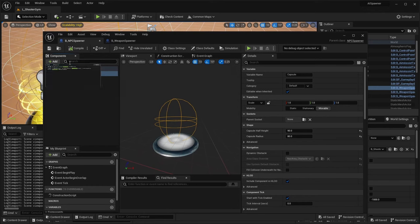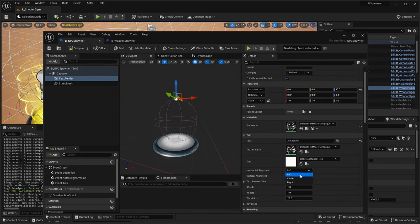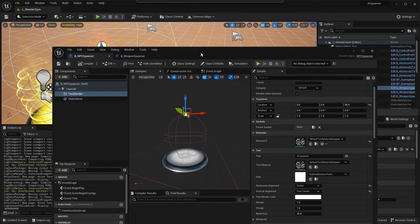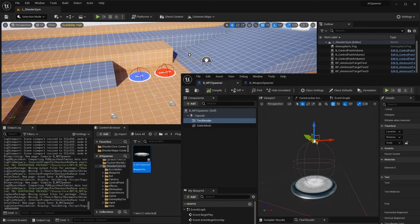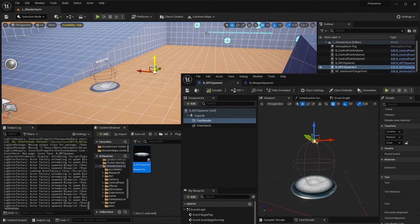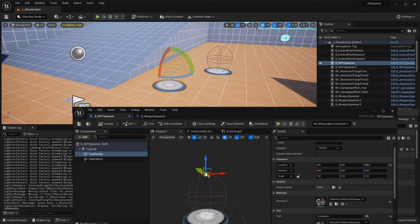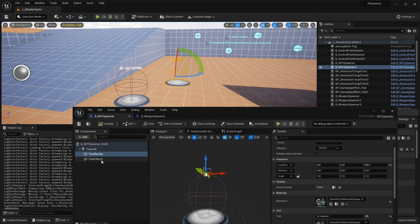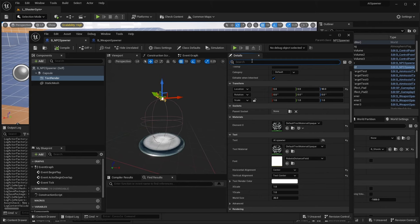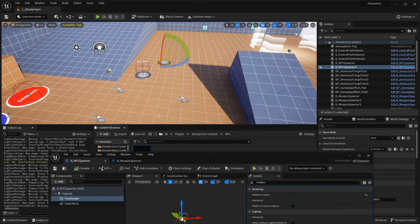Our bots are going to spawn right in the middle of the root component. I like to add a text render for editor blueprints just to write a note about what this is, so I'll call this one AI Spawner. Align it, put the spawner in the level, raise it up a little and press End to sit it on the floor. Rotate it, and the text render does not need to be visible in game, so search for hidden in game and turn that on.